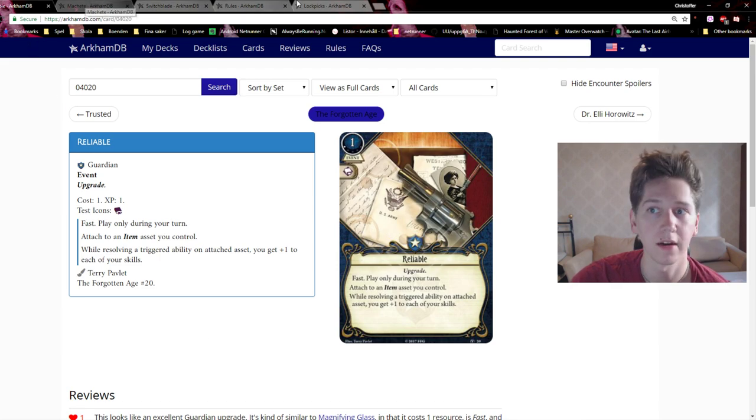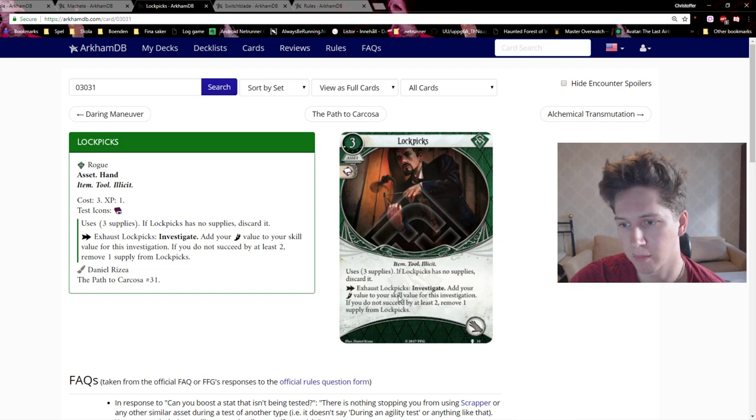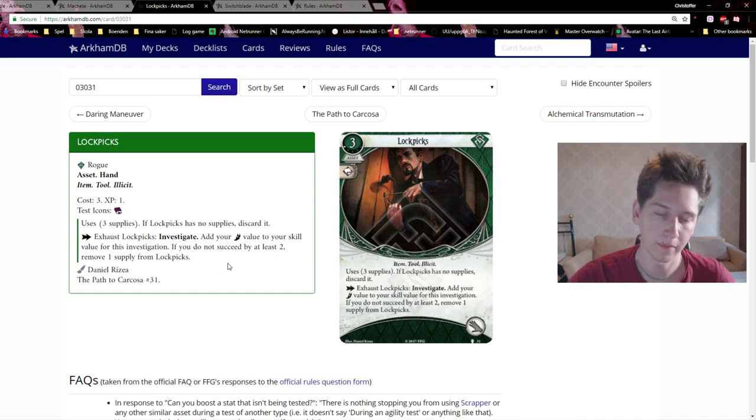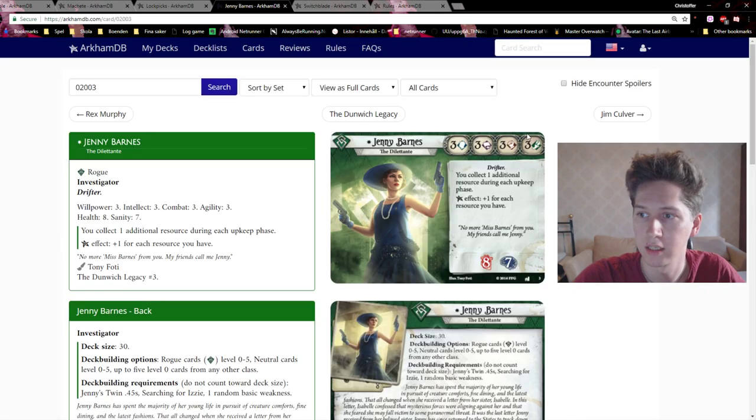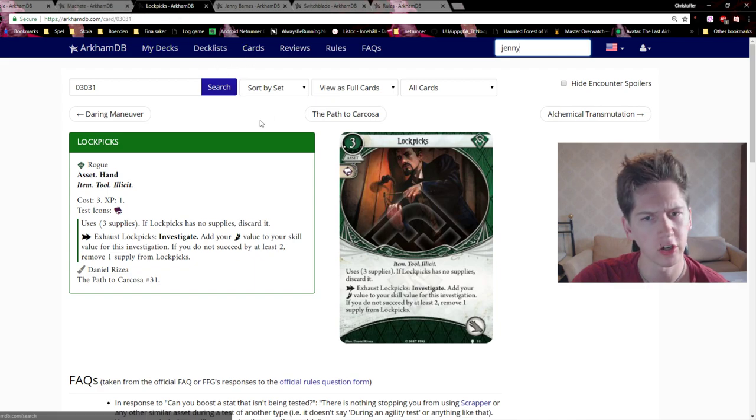Reliable probably shines most on cards like Lockpicks, where you use two skills. For example, with Lockpicks you add your agility to your intellect. Since both intellect and agility get plus one, you add more to both. Like Sefina — if she's using Lockpicks she'd get three plus three, but with Reliable Lockpicks you'd actually get four plus four, which is really good.